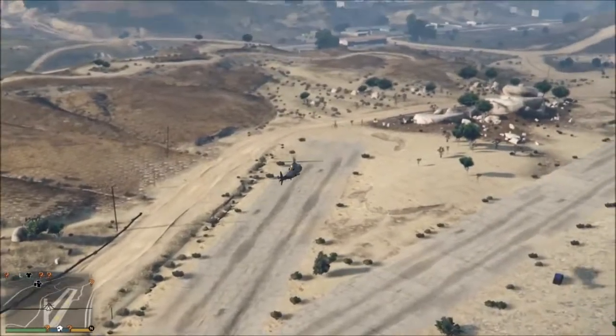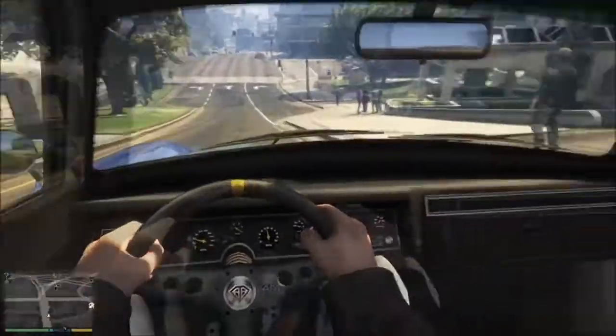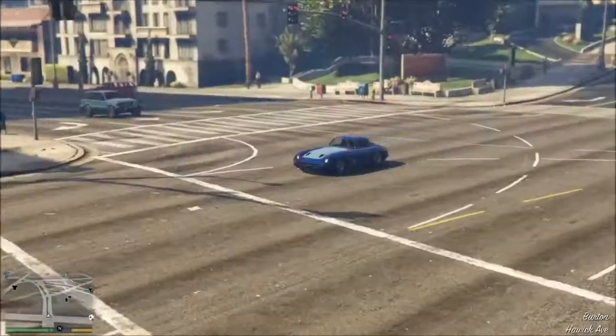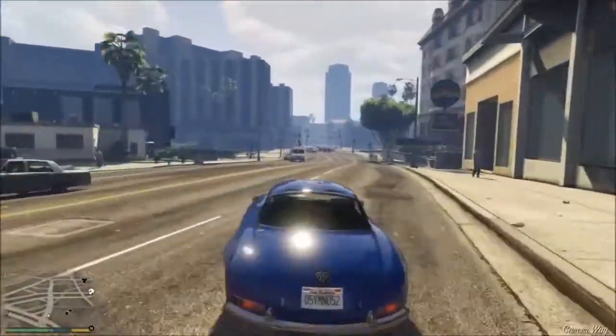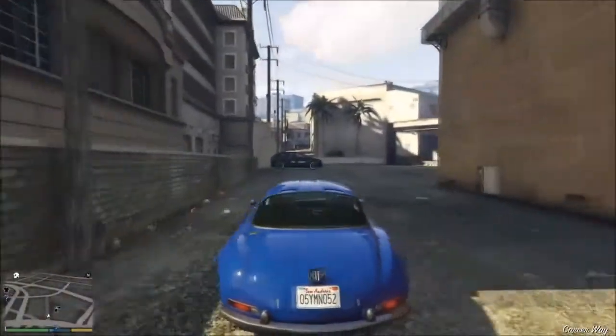Moving up to rank number four, it's the Benefactor Sterling GT, which comes in at nearly a million dollars without any upgrades — very expensive, a big negative. While it does come with a number of customization options at Los Santos Customs, the Sterling GT is definitely not the best in the Sports Classic category when it comes to racing.